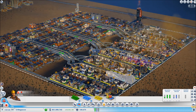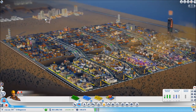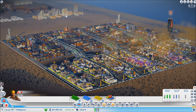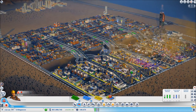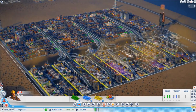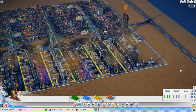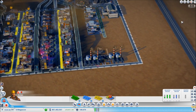We'll put some maglev in and see if we can resolve the problem that way. I've got some medium wealth over here — I'll probably increase that a little bit. I've got some high density but we'll probably let that grow to full, and that'll get a few more of those guys commuting in. Hopefully we can solve the problem.